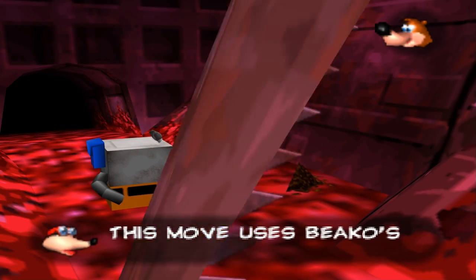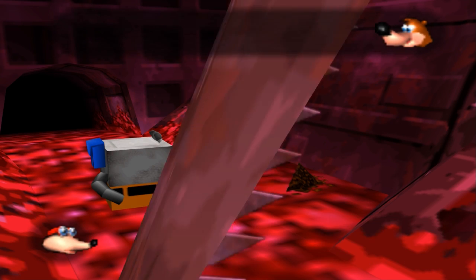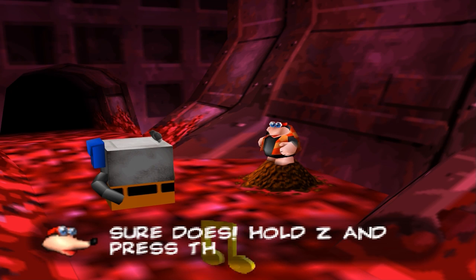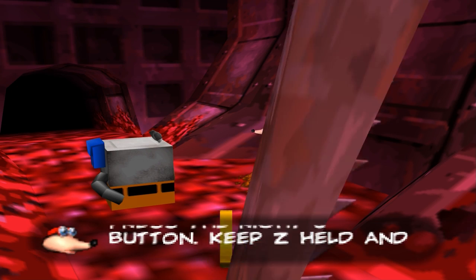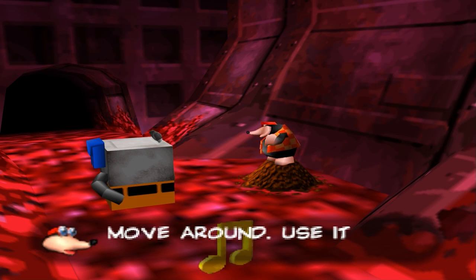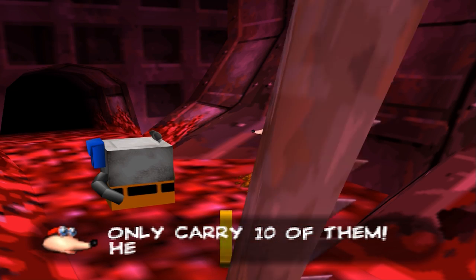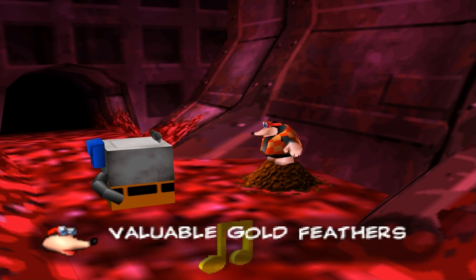This move uses Beko's wings as a shield against the bad guys. Cool. Does it make me vulnerable? Sure does. Hold Z and press the right C button. Keep Z held and use the control stick to move around. Use it wisely, though, as this move requires gold feathers, and you can only carry ten of them. Here, take these five valuable gold feathers with you.